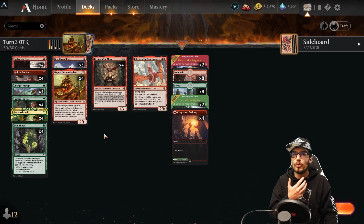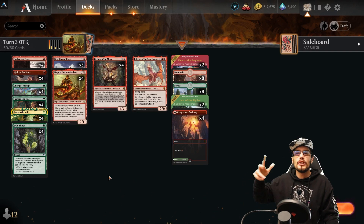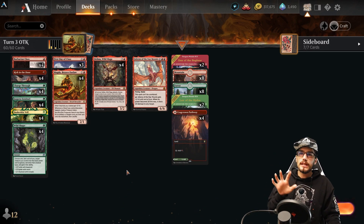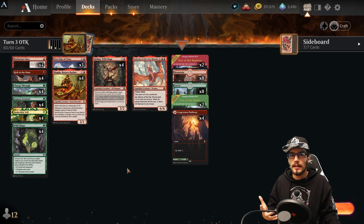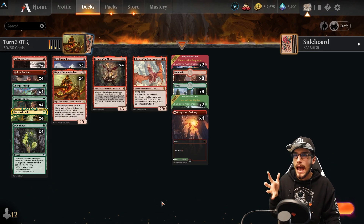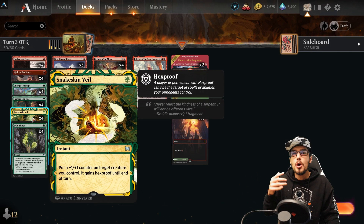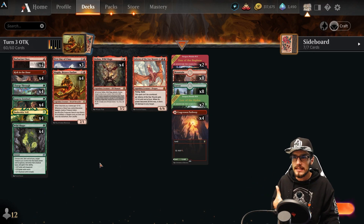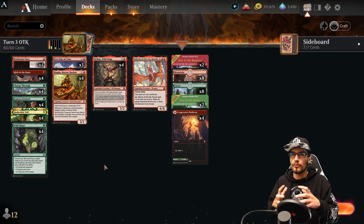There's also the option for trample if they have one blocker — just give the blocked creature trample. If it doesn't line up perfectly for turn three, on turn four you still have protection available with any leftover mana. If an opponent has single-target removal, Snakeskin Veil or Wild Shape give hexproof and keep the dream alive.